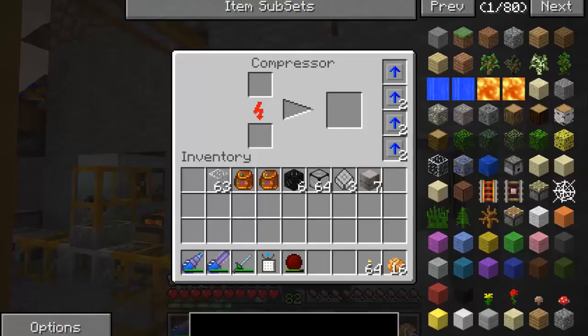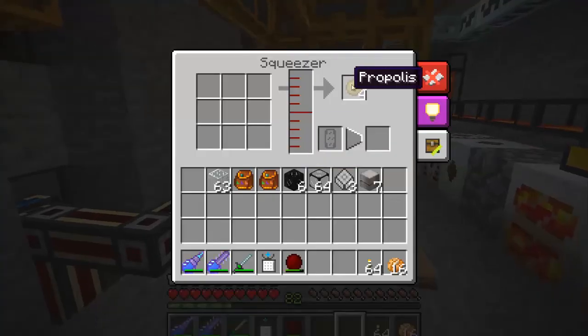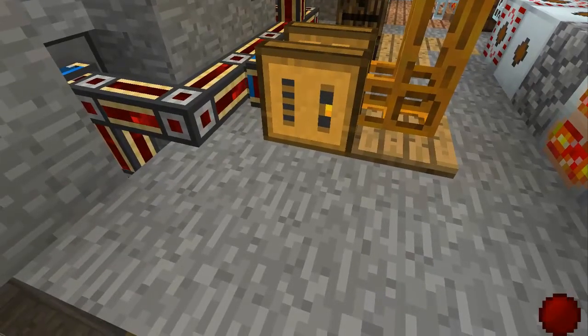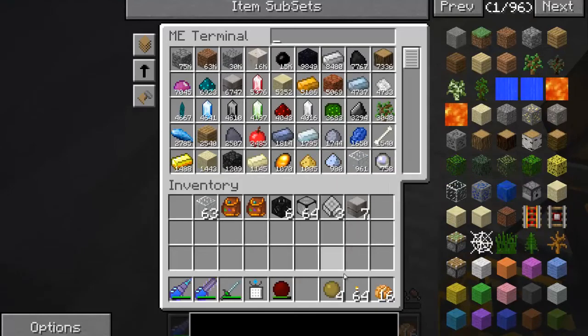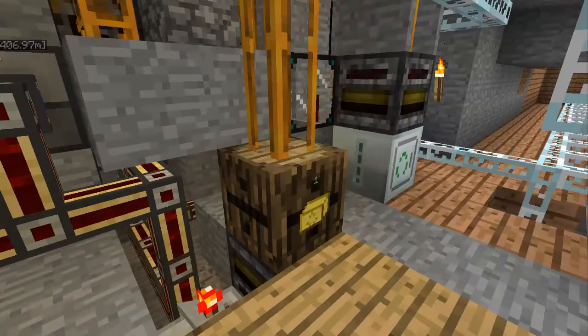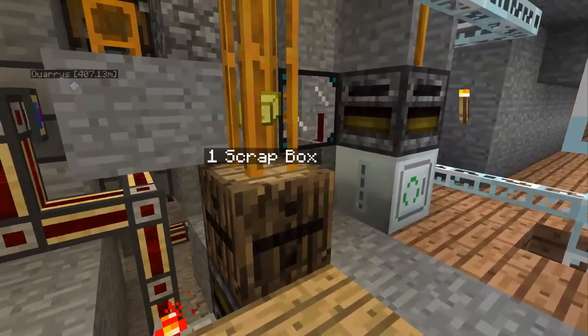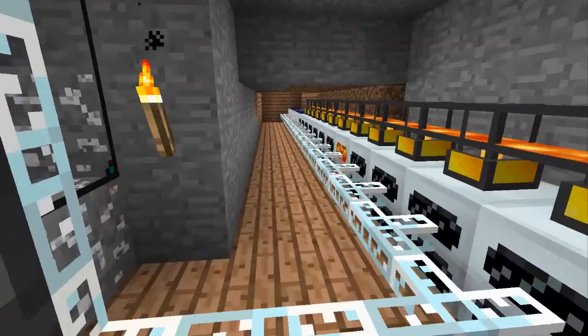This compressor is also automated — it gets the beeswax and honey from the hives and does its thing. The scrap boxes go to our mass fabricator, which is making a lot of UU-matter.